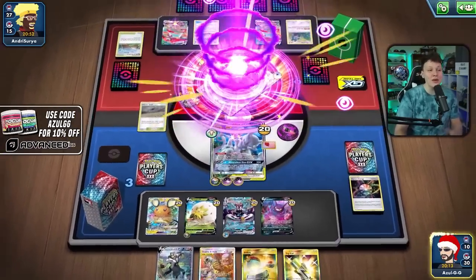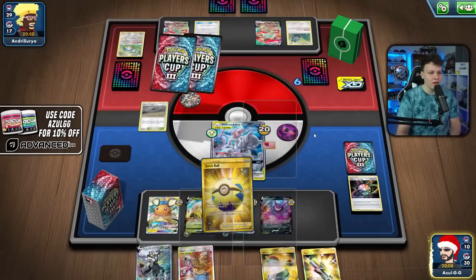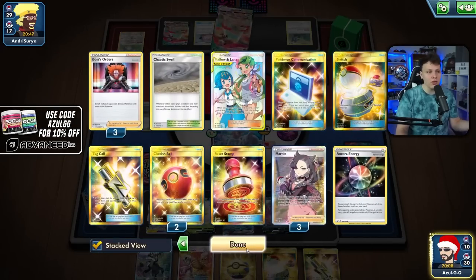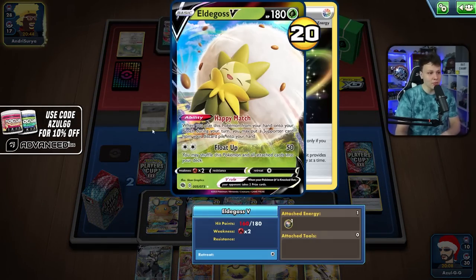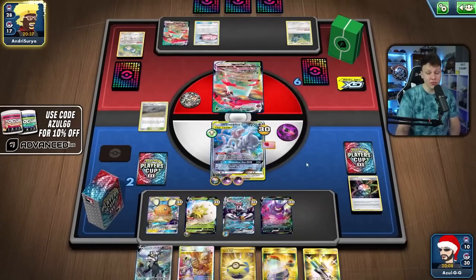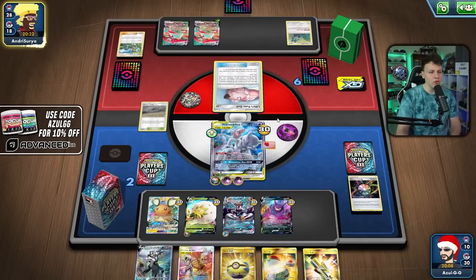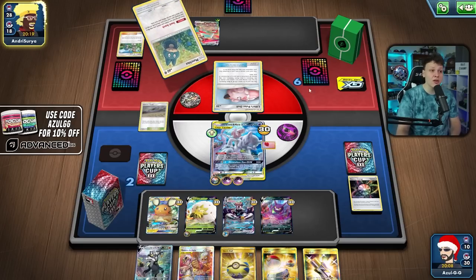We got the Marnie — huge to have it to combat this draw from my opponent. I could Switch instead of hard retreating; I'd rather keep the Switch around for more options later. Night Watch again — goodbye Snorlax. No energy setup in place because they've been discarding ours. Caitlin Cynthia is a great discard. Quick Ball off the prize cards — fine. We got the Swell off the prize cards too. We've got Eldegoss set up so we can Float Up next time they send up a Doll.